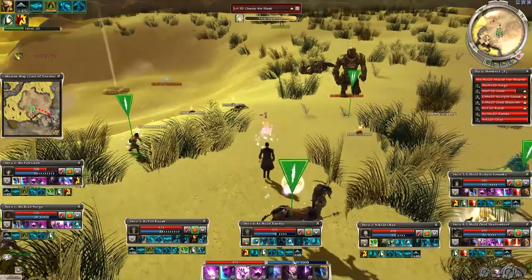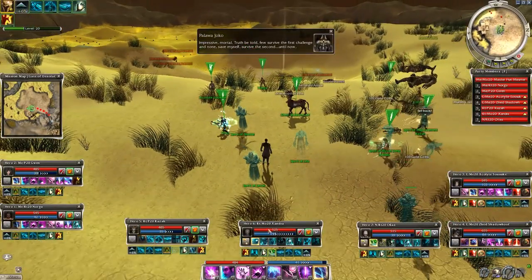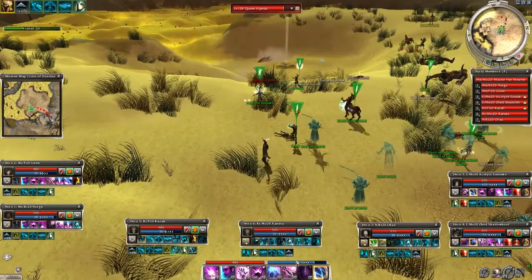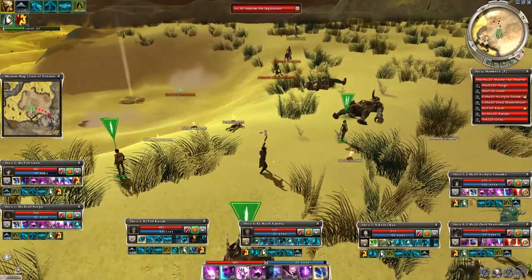I will speed up this part till the queen comes the second time. Queen Aijundu will come twice and after her second visit you also get a Mesmer and a Necro boss to fight with. If you have flagged your heroes like I did, you can deal with only the queen first and defeat the bosses after. The queen has monster skills — she might be strong in a 1v1 fight, but against 8 players she has no chance.